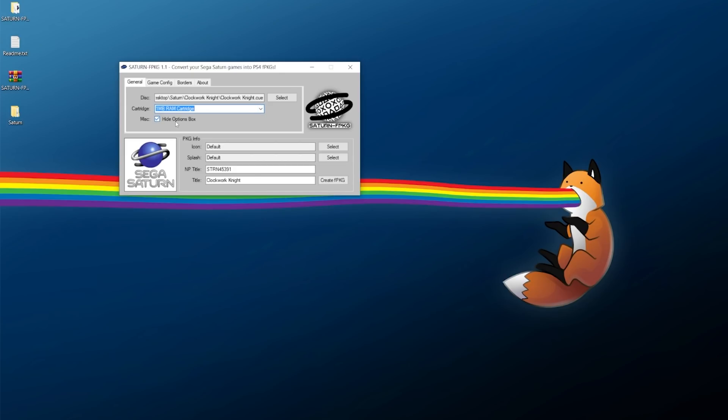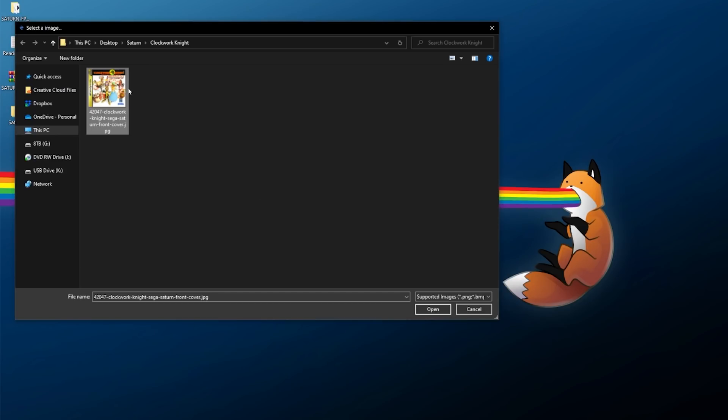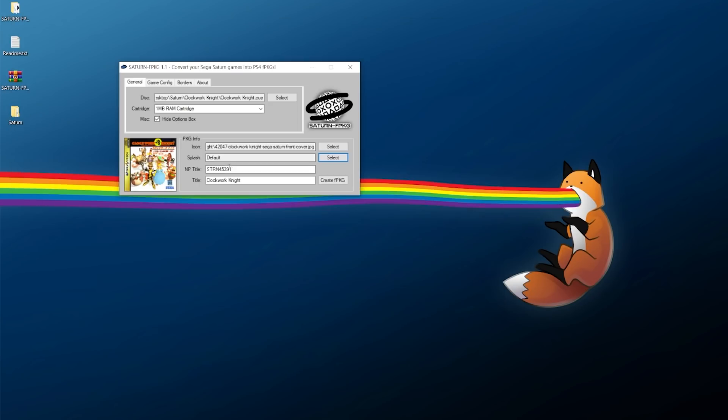I'd really recommend not using the 4MB RAM cartridge unless you really need it. You can keep the 'hide options' box enabled if you want. The NP title is randomly generated. The title itself you can change by hand. For the title icon and splash screen, you can customize those. I'm going to click 'Select' for the icon and use the Japanese cover art I downloaded from Google Images.